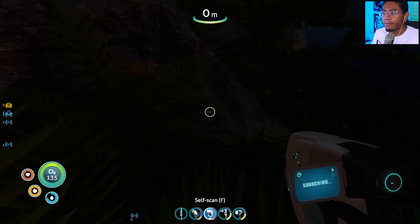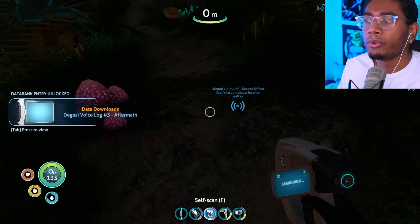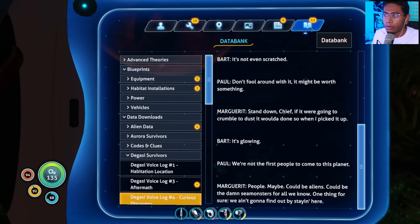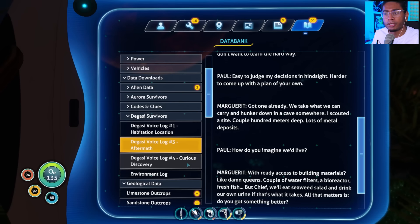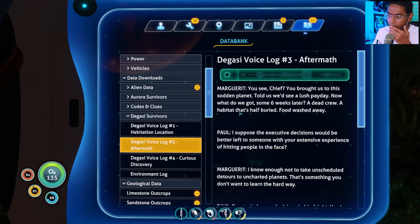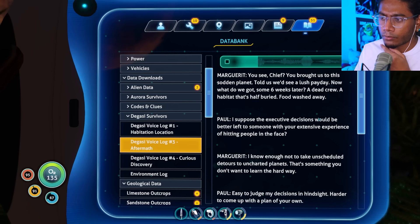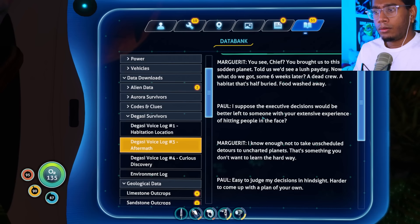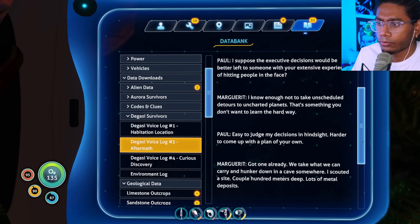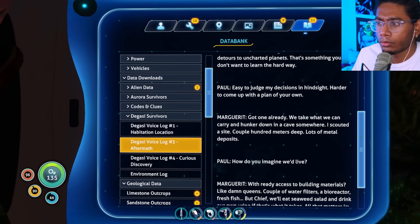They might be there, bro — please let me meet some humans. We just found number three. We have to listen to this — so this is before they make their curious discovery. 'Chief, you brought us to this sodden planet. Told us we'd see a lush payday. Now what have we got six weeks later? A dead crew. A habitat that's half buried. Food washed away.' 'I suppose the executive decisions would be better left to someone with your extensive experience of hitting people in the face.'